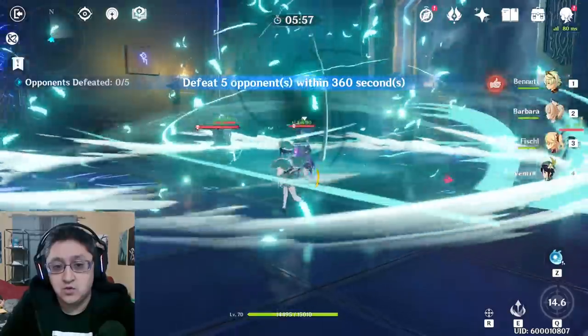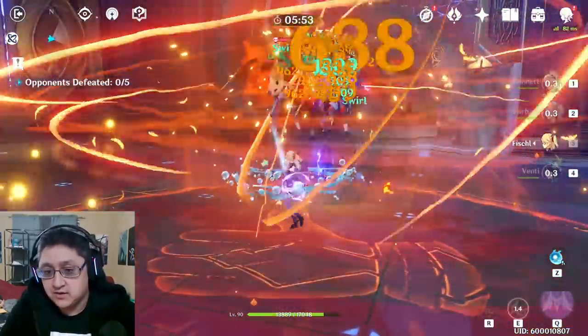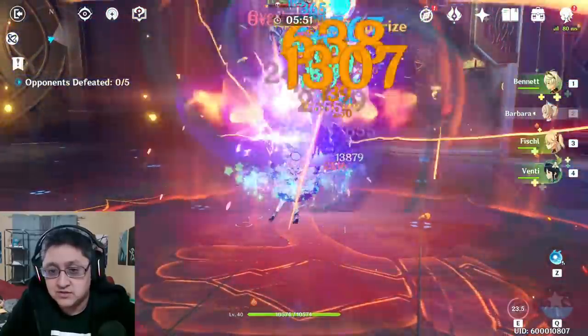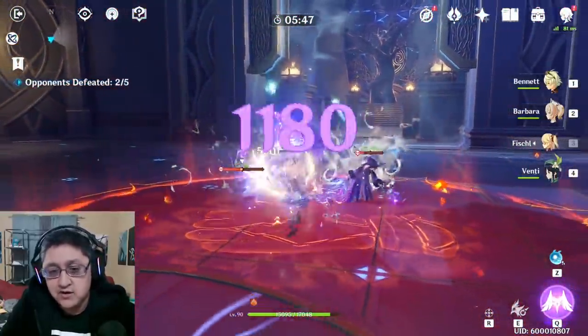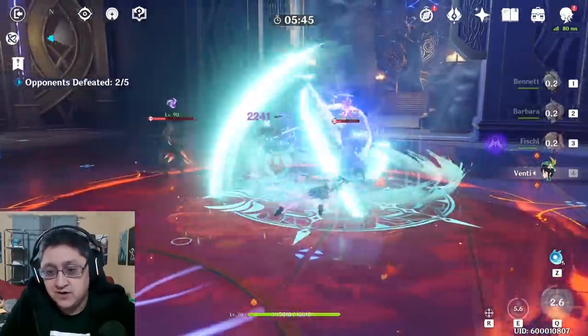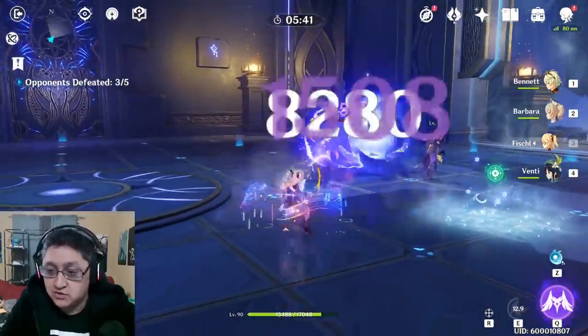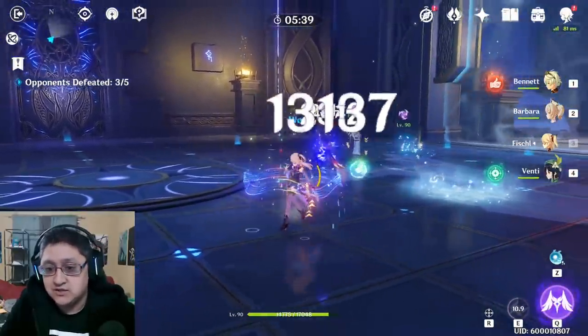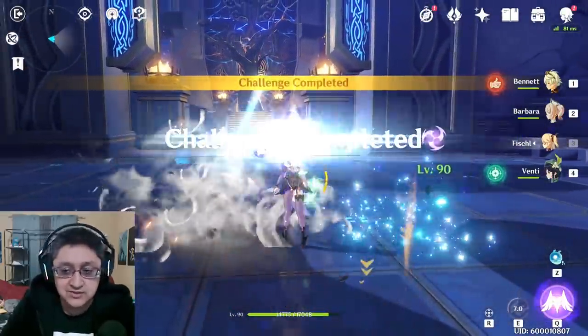You're going to go in with Venti like normal, then go in with Bennett, drop one of these, and then put out Overloads. You can also go in with Barbara if you get Water Vaporize in here, or use Fischl while enemies are up in the air to get lots of damage in. If you want to use Barbara for lots of Freeze damage, you can use a Cryo character like Chi-Chi in order to get lots of damage in, plus CC and damage at the same time.